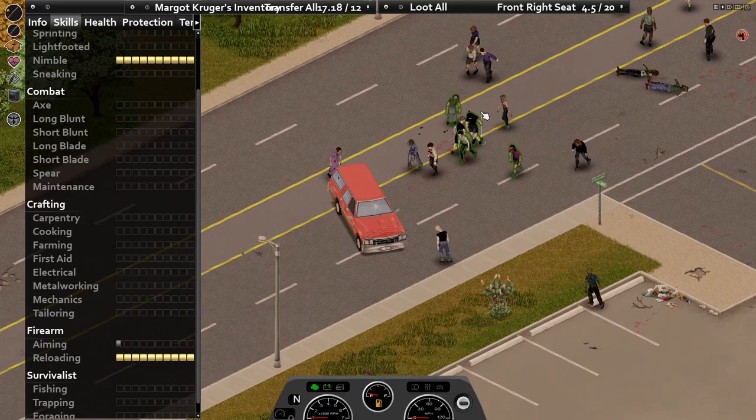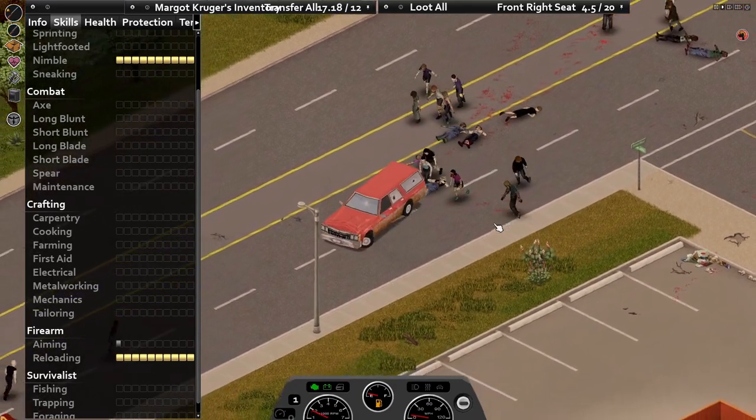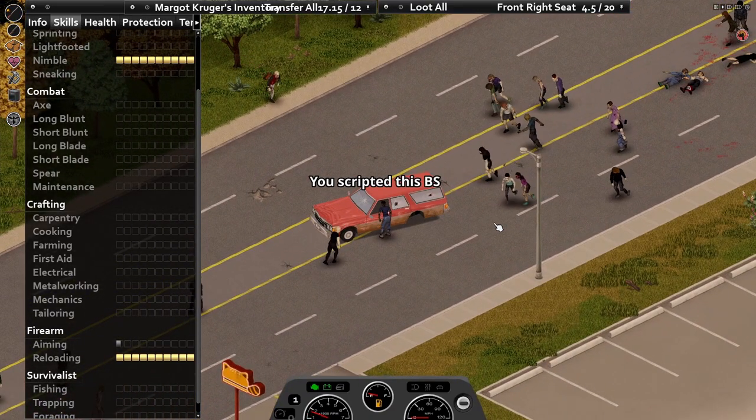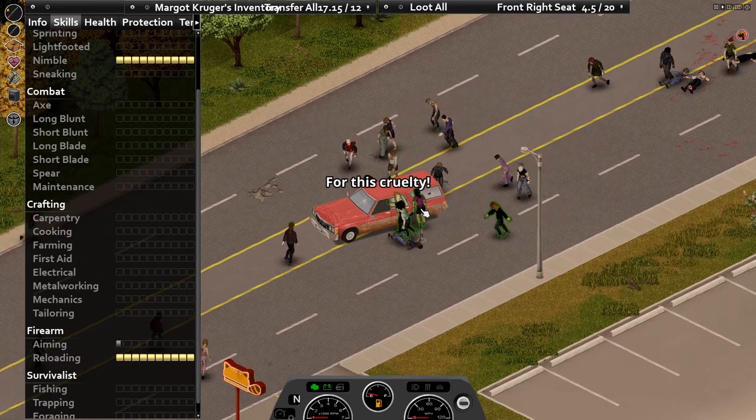One more tip: run your shotgun training sessions around the edge of town. Then once you've run out of ammo, you can torch a lot of zombies in an open field without setting the whole place on fire. Even if you don't do that, the town will be temporarily emptied of the swarm and makes for easy living. Anyway, good luck with your shooting.